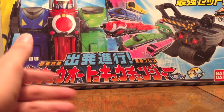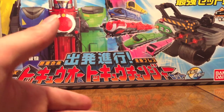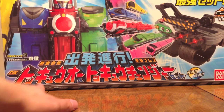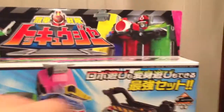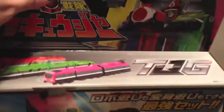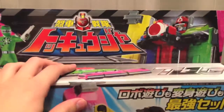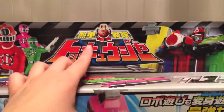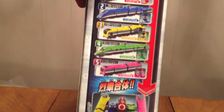So as of right now we got number 10 total, but this is the first 5 and that's all that's out. The ToQ-Oh and ToQ Changer set is written lovingly in English letters. We can see the trains up here, the ToQ Changer, TQG, the 5 of them — ToQ-Oh, show name. On the side you see the 5 trains numbered 1 through 5 that make ToQ-Oh.